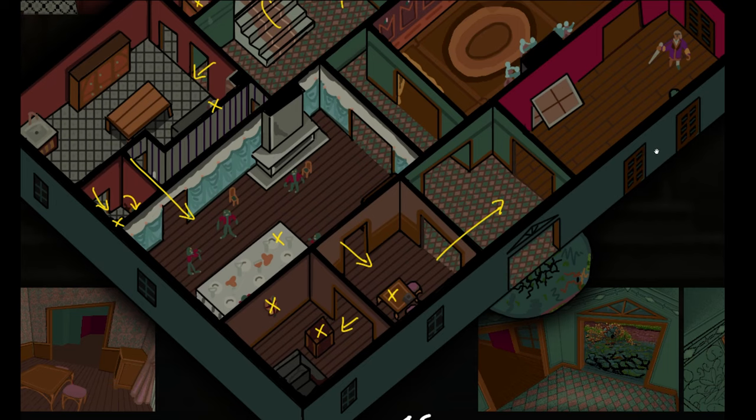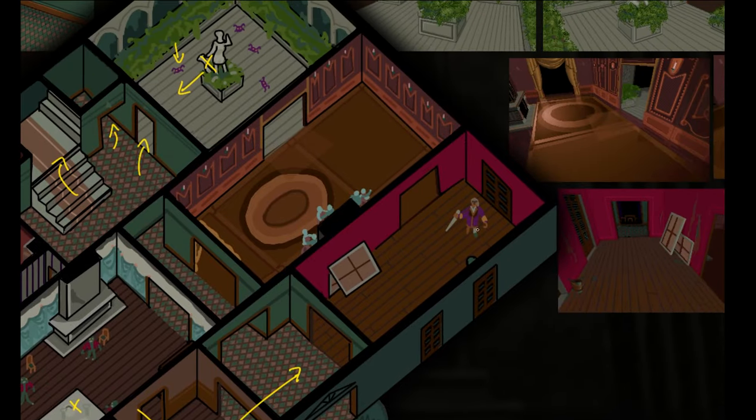Then we head straight across the hall to fight the mini-boss — really the only boss you fight directly in the game. It's a pirate, and we want to use the sword that we got from the suit of armor to take him out.